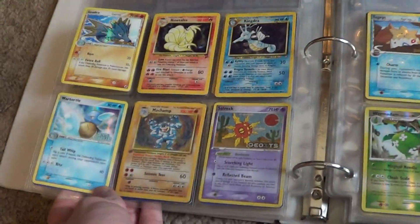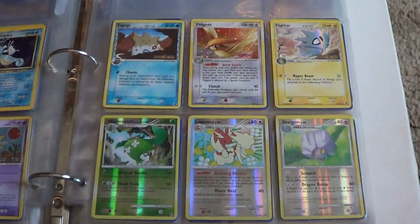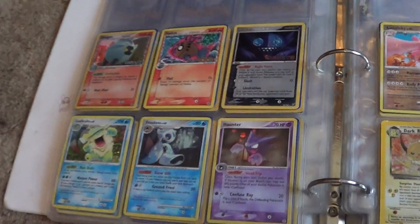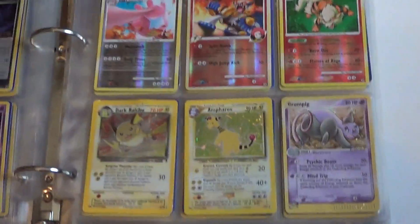Lots of these are really nice looking cards, very shiny. Some Delta species action going on. I need myself another Generations Flareon — that's not the Generations Flareon, I'm just saying I need another Generations Flareon.